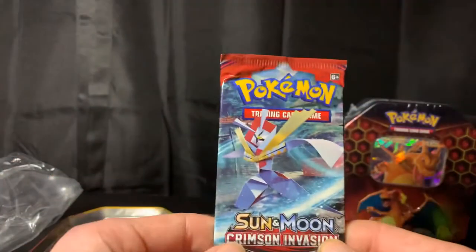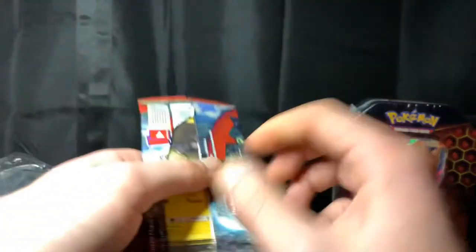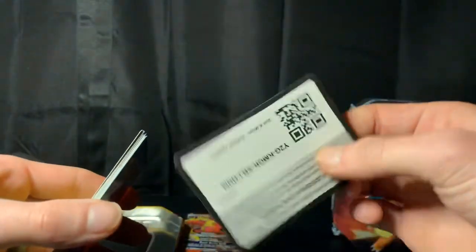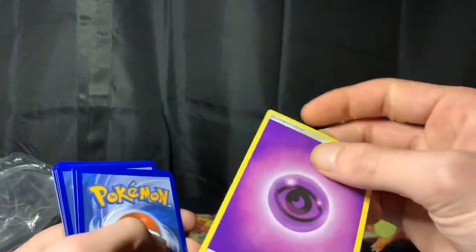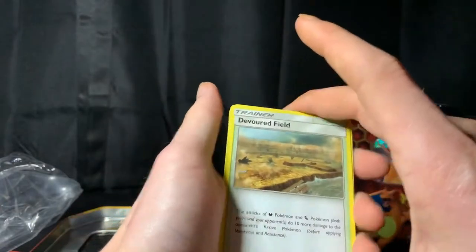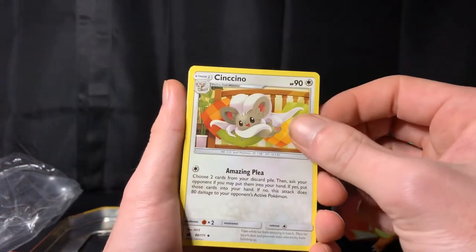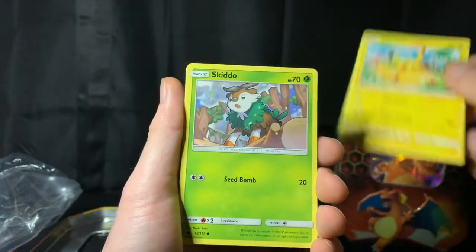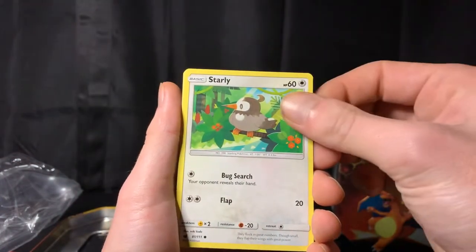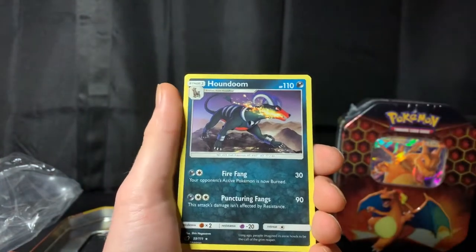Let's look into this Sun and Moon Crimson Invasion. Code card for everybody. We got a Devoured Field, Alolan Graveler, Chincino, Alolan Geodude, a Pikachu, Skiddo, Starly, Salandit, a Snorunt as the reverse, and for the rare we have a non-holographic Houndoom.